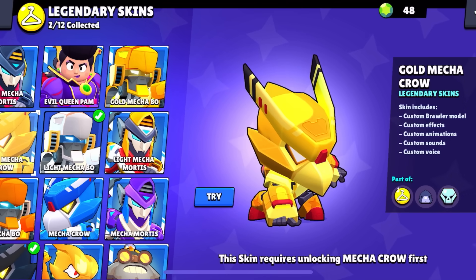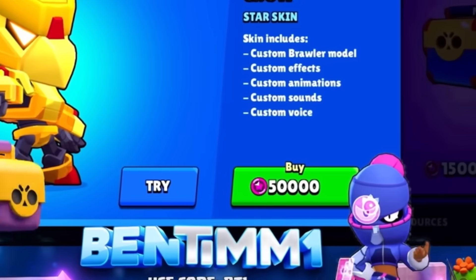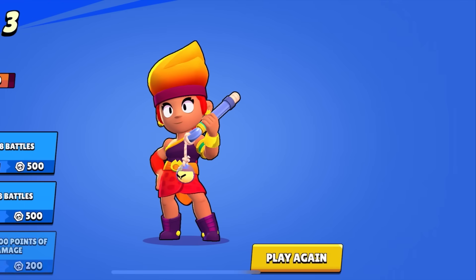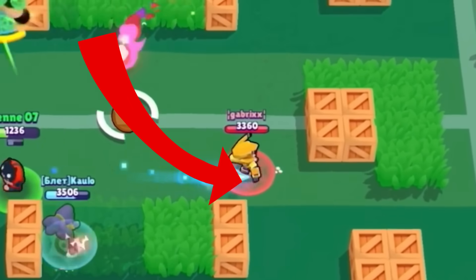If you bought Gold Mecha Crow or Gold Mecha Bow before Bling — these used to cost 50,000 star points, meaning you had to grind like crazy. You only got star points from pushing Brawlers or climbing in leagues. And whenever I saw one of these in a match, I just dropped my jaw and went, WHAT? The amount of self-control for one of these is just unreal.